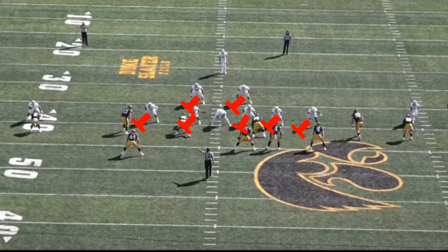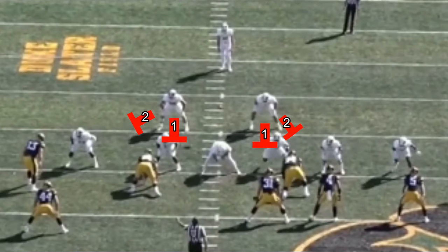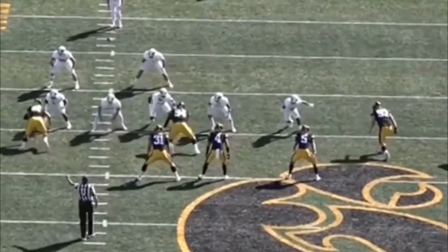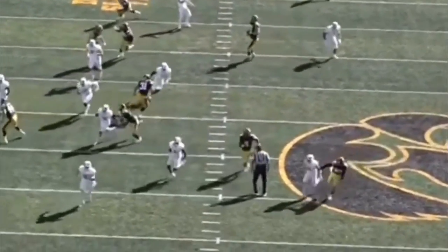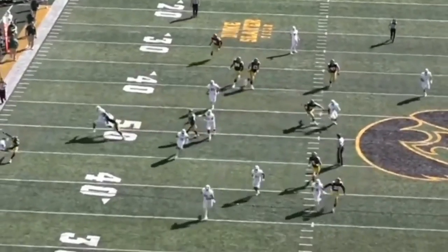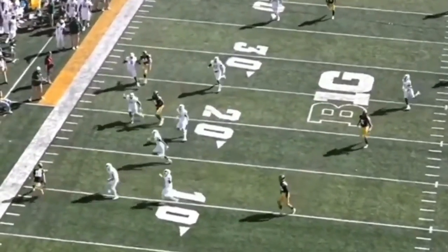Next we're going to talk about blocking. This right here is a very basic blocking scheme. Your kick side guys are going to block everybody to their outside. The back side guys block everybody to their inside, and then your shield has an inside-out mentality — blocking anybody that comes up the middle and then looking out to make sure nobody scrapes through. You can see some breakdowns here: the right side guard picks up the wrong guy, causing confusion. The left side guard gets absolutely obliterated, and the shield doesn't pick him up — if that had been blocked by 91, that's 100% on the shield. You're supposed to read inside and be that last line of defense.